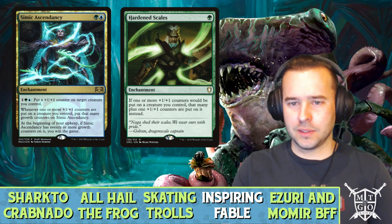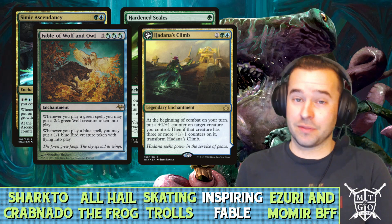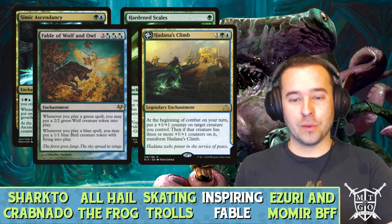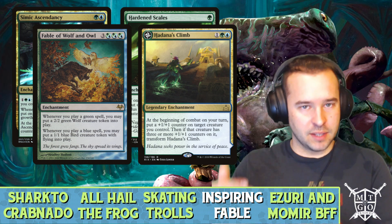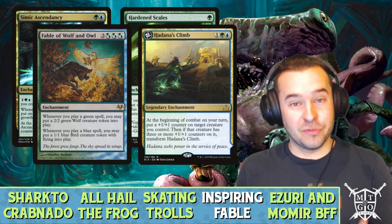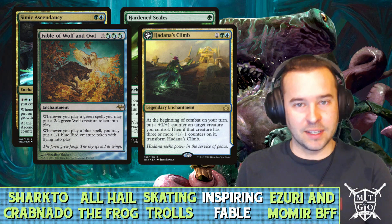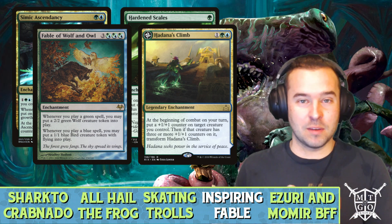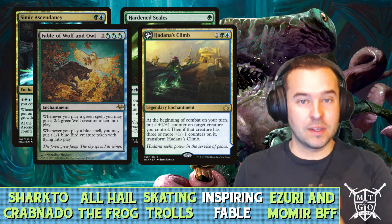If you're on the fence about building Zagana, go for it. We're also running Fable of Wolf and Owl and Hadana's Climb. Fable is just in here for value — a ton of green-blue creatures, we get green spells for 2/2 wolf tokens and blue spells for bird tokens. Hadana's Climb lets us slowly increase plus-one counters on creatures, and once it flips it turns, say, a 5/5 into a 10/10 with flying and trample — a huge threat your opponents must deal with immediately.